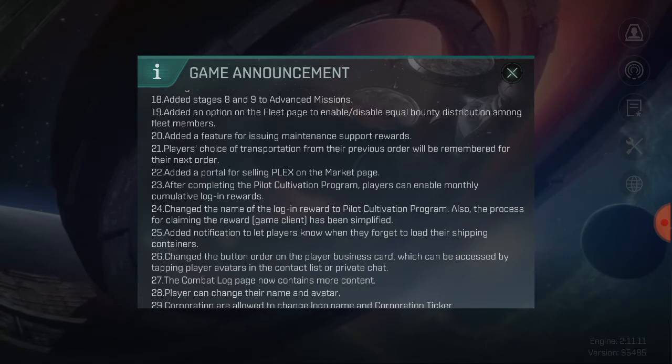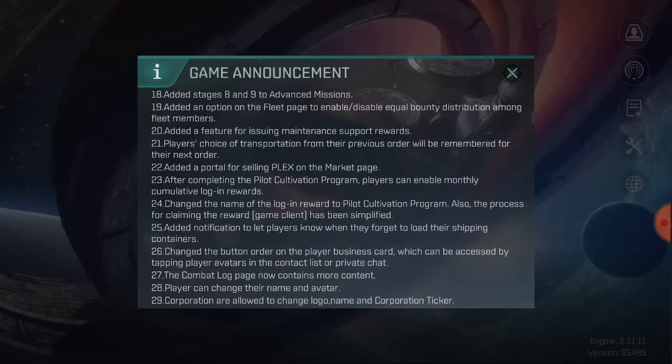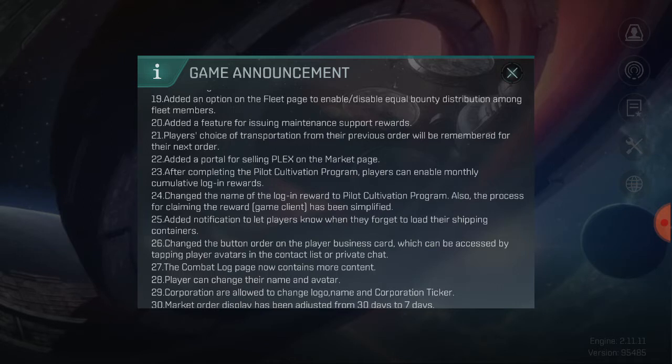Stages 8 and 9 have been added to advanced missions. There's also an added option on the fleeting page to enable or disable equal bounty distribution among fleet members — if you have someone in your fleet who you're trying to help out, this can be used to help very quickly.